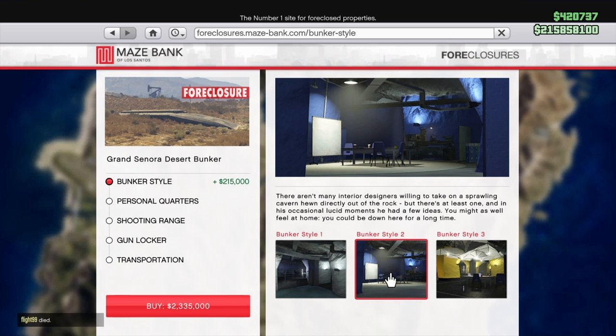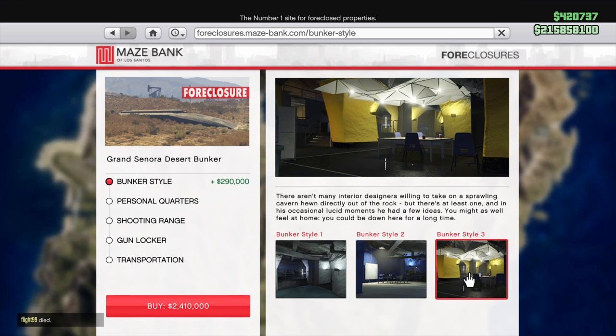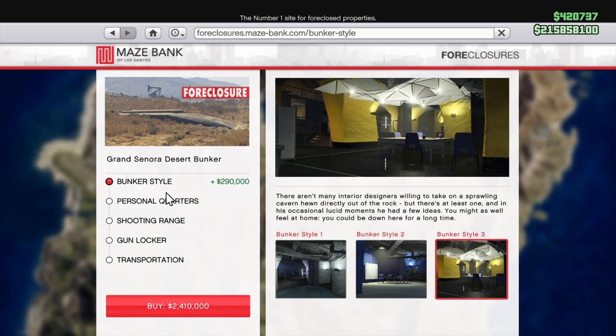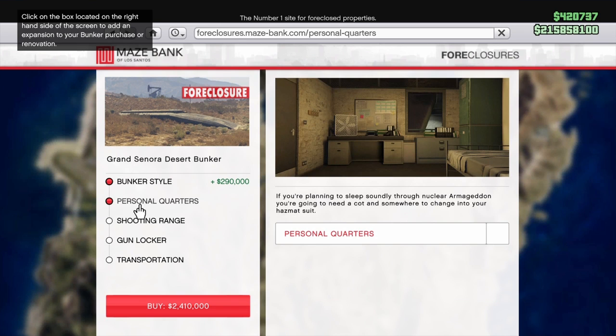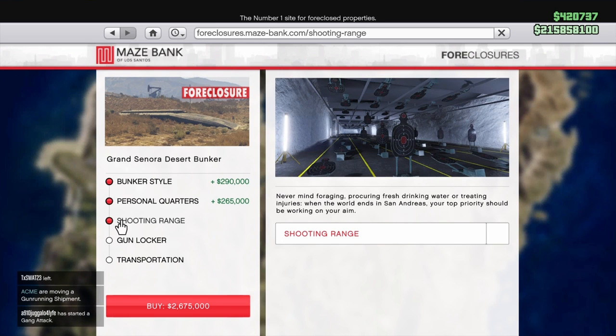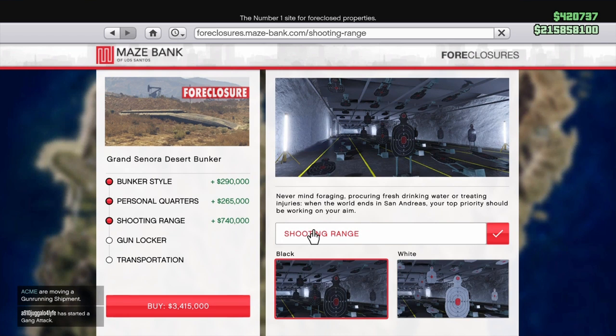You can go for a bunker style — it gives you paint and interior — but it's not that big of a deal, it's kind of lame, and it'll cost you up to 290,000. Personal quarters lets you spawn into the bunker if you want, and that's 265,000. The shooting range will not help you make money — it doesn't give you anything monetarily — but it does give you challenges to unlock clothing and hold extra throwable explosives, though it is a pain in the ass.